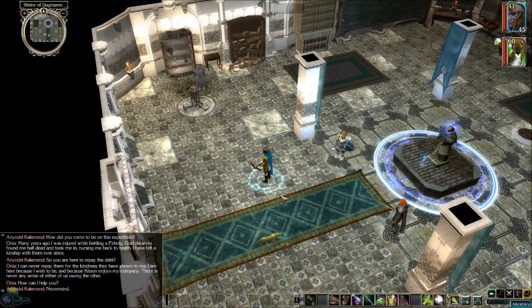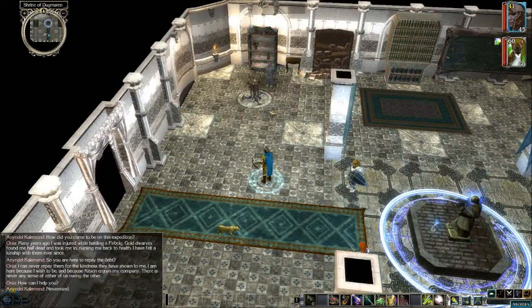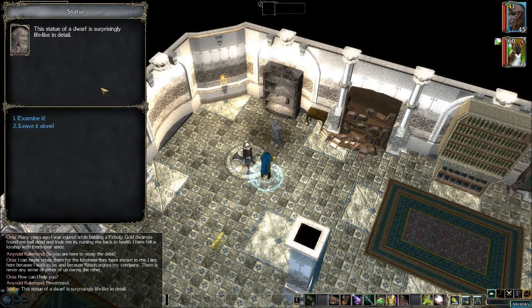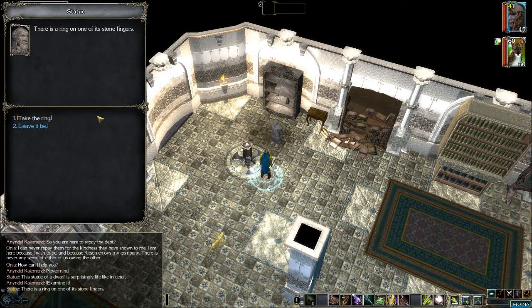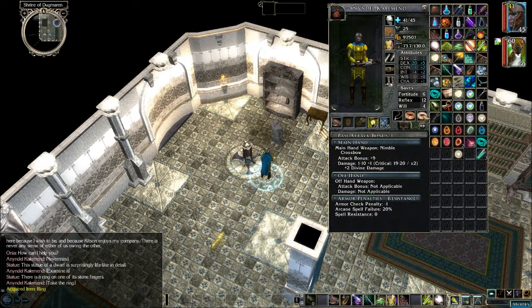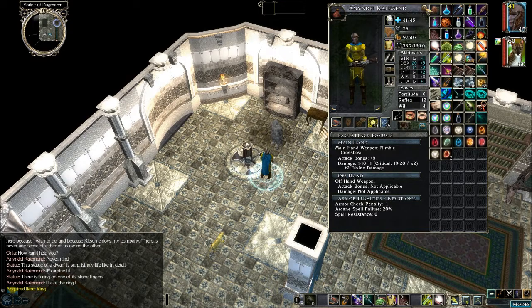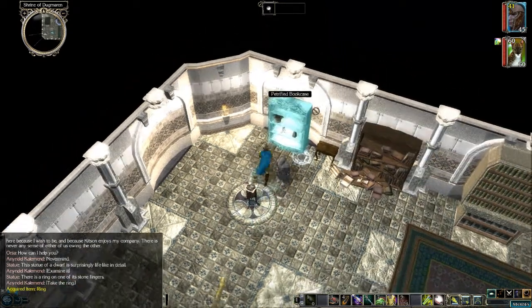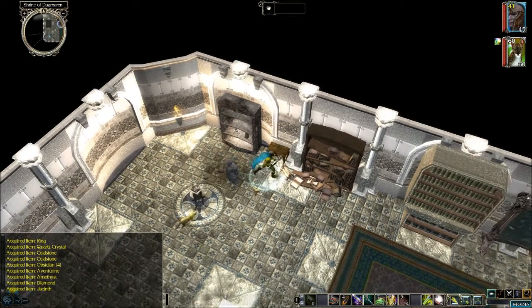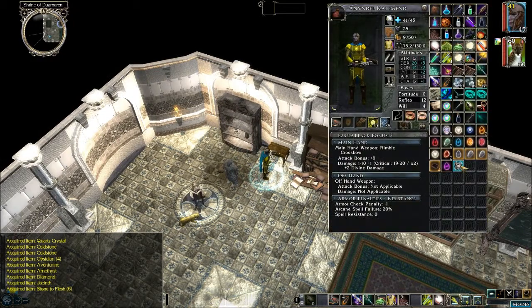So we've got to find a bunch of dark steel stuff — let's look around. This statue of a dwarf is surprisingly lifelike in detail. There's a ring on one of the stone fingers — let's take the ring. And here's a petrified bookcase with a bunch of gems. There are also some stone-to-flesh scrolls — we got six of them. Let's try one on this statue and see if anything happens.